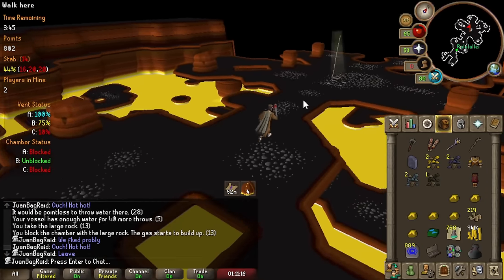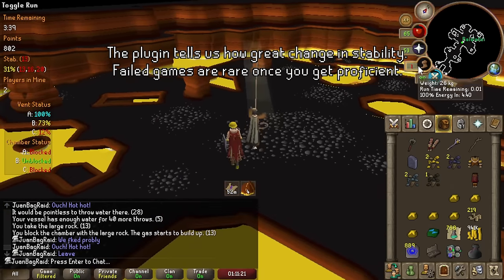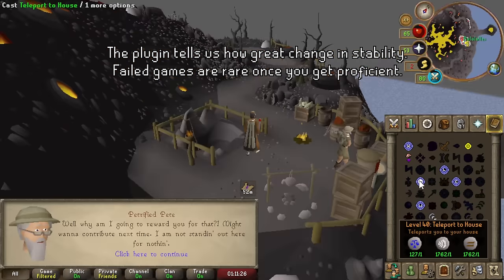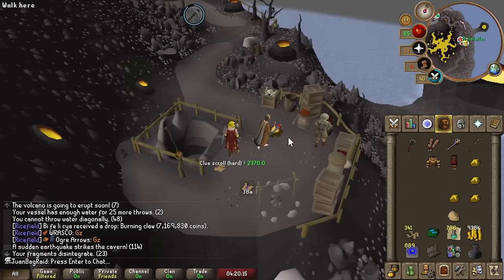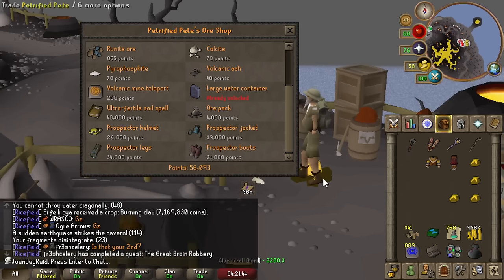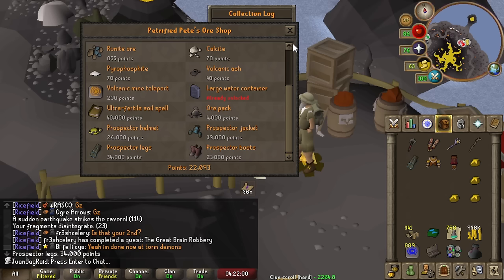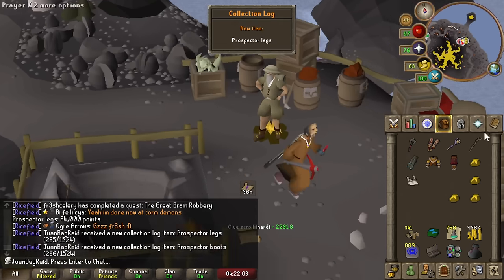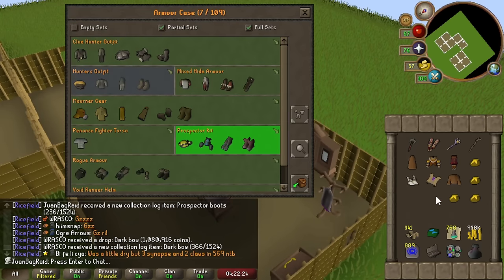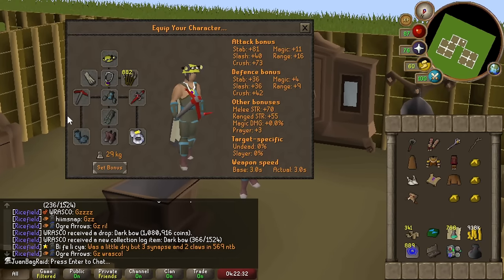We had to leave unfortunately — stability dropped 16, it's definitely over. But good to leave early, at least you get XP. We have 56,000 points — enough to finish up Prospector! Shout out to hot cat for doing these games with me. Let's get the legs and boots — we buy it, and we have a thousand points left. Look at this, boys — what a sick time at Volcanic Mine! We got the D-pick and our full mining outfit as well, all storable.